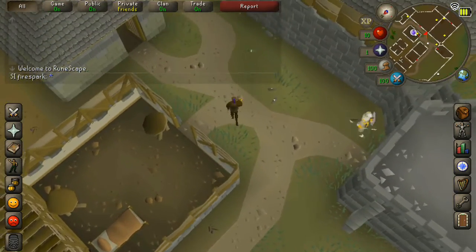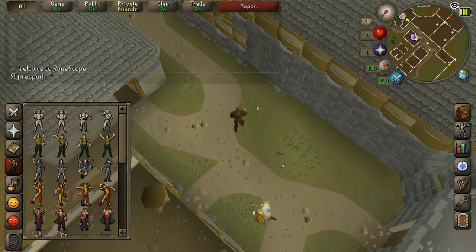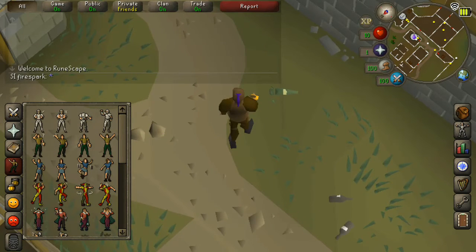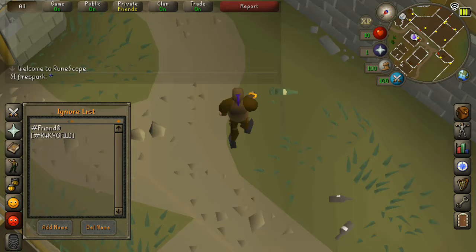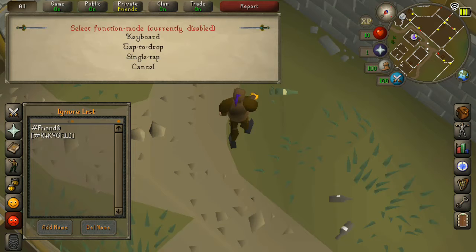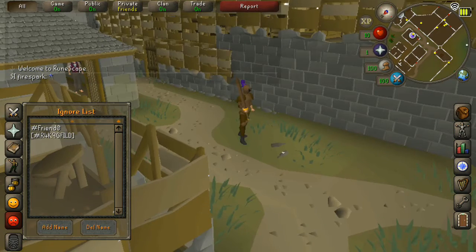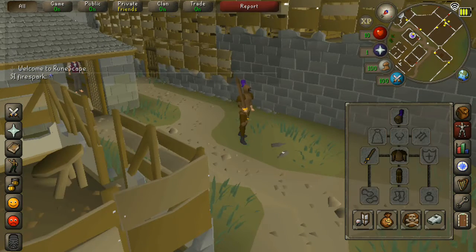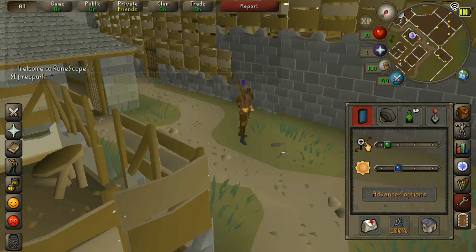This is RS Mobile — this is the HUD: attacking, prayer, spells, emotes. Not that bad. Clan, friends, ignore, and then down here is the function mode.